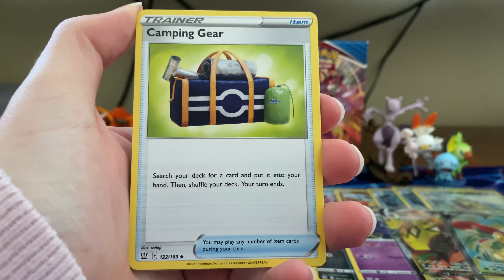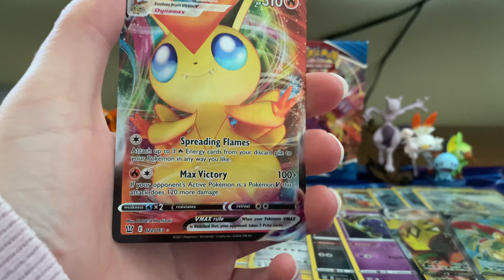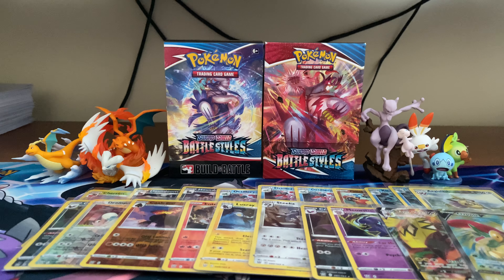As this is a normal set, I'll give away the codes. The first pack: we have a Steel Energy, Beedrill, Single Strike Energy, Camping Gear, Silicobra, Houndour, Liepard, Horsea, Mankey, and a Kiawe's Focus reverse.